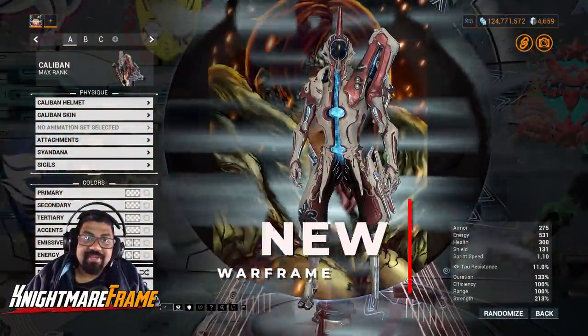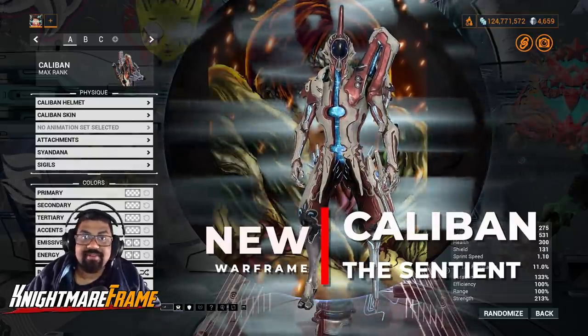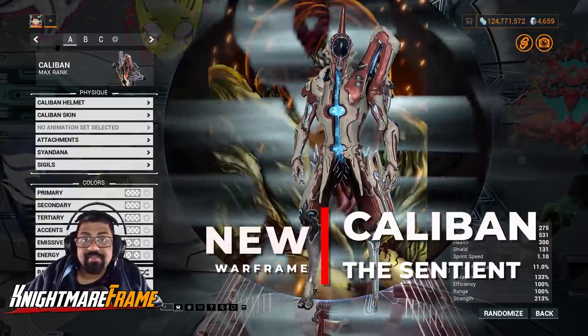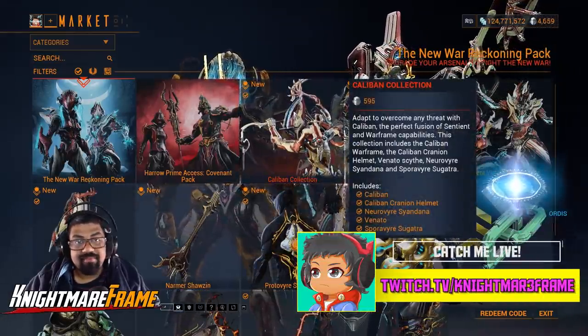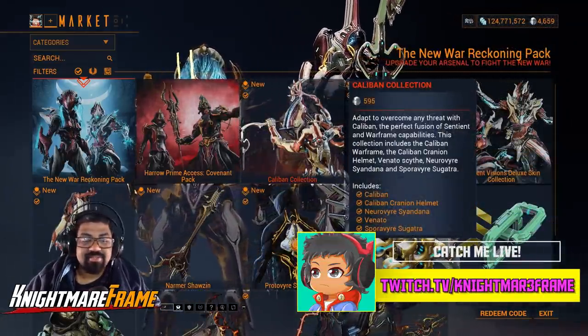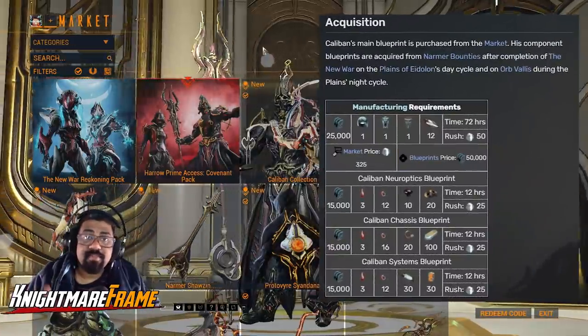What's good folks, it's Nightmare Frame here with a new Warframe video — a Caliban build and review. Caliban is the new Warframe that came with New War. You can easily buy Caliban off the market with his entire collection, buy him individually, or buy the blueprint from the market and farm the rest of his parts.